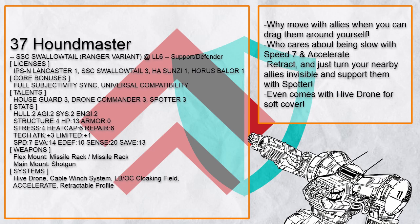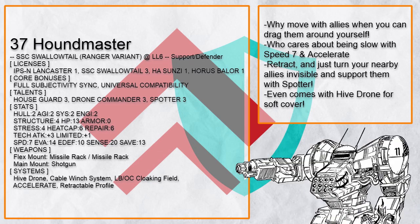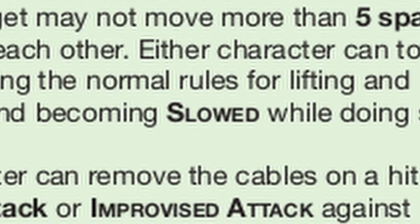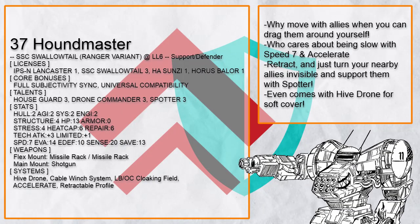Foundmaster is a Houseguard Swallowtail RV with a Cable Winch to drag its ally around. With Speed 7 and Accelerate, who gives a damn about being slowed — just pick an ally, drag them around, and give them all the support and protection they need.